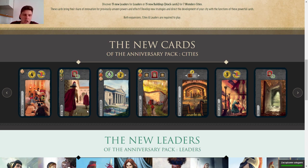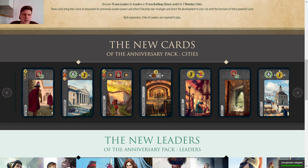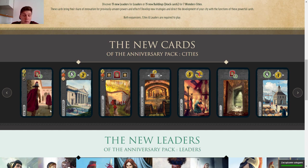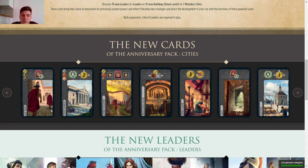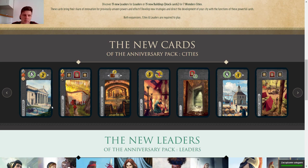Then we have Jail Yard, another from the series: six points for two gold — wood and ore — which is pretty reasonable in the second era where you can set up a lot. I'm rating it three stars, maybe two, because red is not something you can entirely control and it's not usually worth blocking others from doing it.